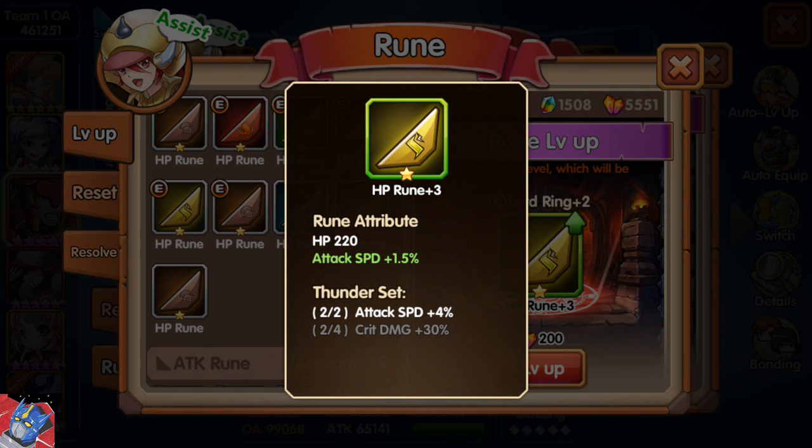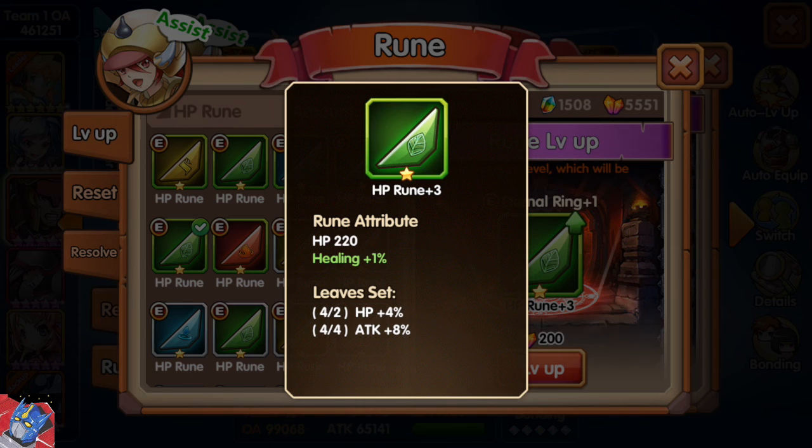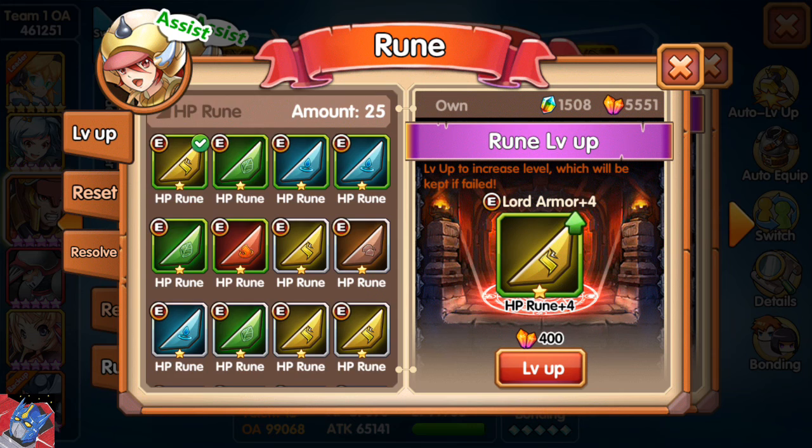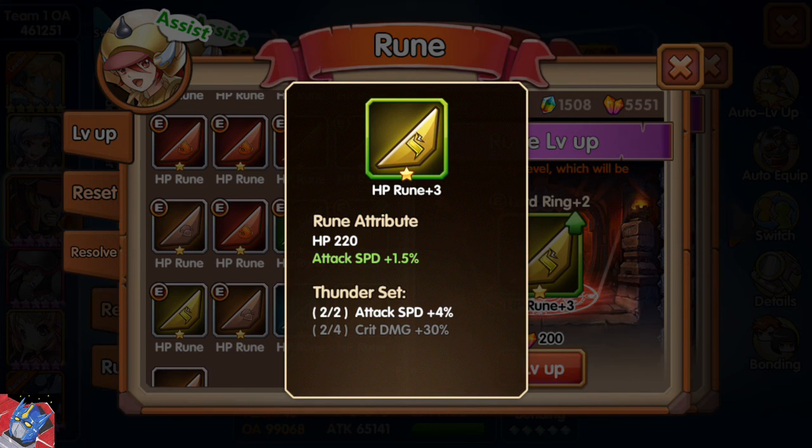You'll notice the rune turned green. That is because it gave me an additional attribute on top of the base HP bonus. These additional attributes, like the attack speed plus 1.5%, are random. Some runes will give you bonuses that don't necessarily match what it normally gives. For example, I have an HP rune that gives me an additional healing bonus. So knowing this, I decide to put this particular rune on my assist monster, Guard — that way she gets an additional 1% to her healing. And this thunder rune gives an HP plus 1.9%. So as you go through and level up your runes, you'll want to keep an eye on this because you'll get some random attributes that may or may not match the monster you have it equipped to. Every time you level up your runes, you might have to shuffle them around, but that's okay — you want your monsters to be as strong as possible.